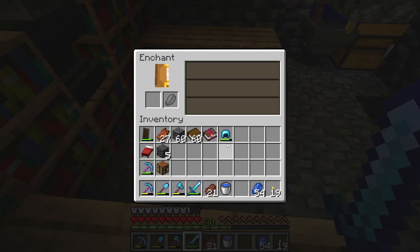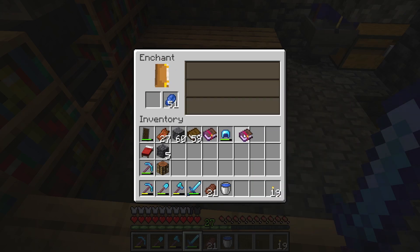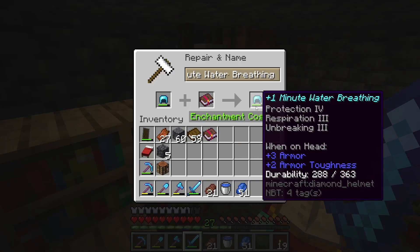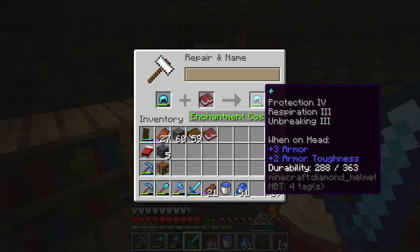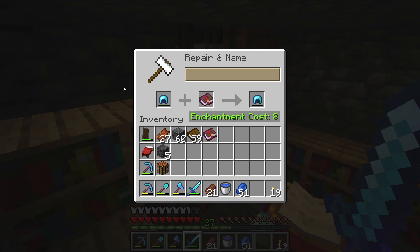Anyway, enough talking — let's do some enchanting. I want to get this Protection 3 and add it to this helmet so it has Protection 4. I also want to rename it because I don't know why I called it that. I thought of a cool name for when I make it netherite: Beskar Helmet.